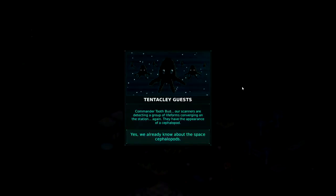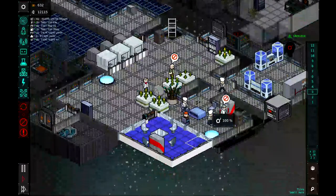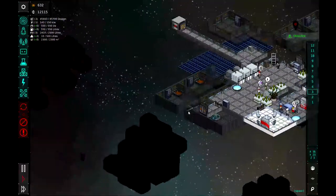Commander Toothbud, our scanners are detecting a group of lifeforms converging on the station. They have the appearance of a cephalopod. Yes, we already know about the space cephalopods. That's affirmative, Commander. Except these seem to be much larger than the ones encountered previously. They have the same likeness to the cephalopods we've encountered before, only bigger. Hopefully they're not dangerous. So it sounds like we have some new octopus squids coming our way.